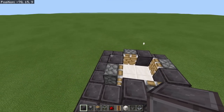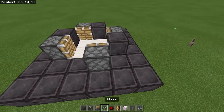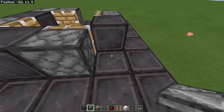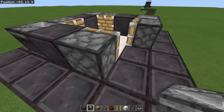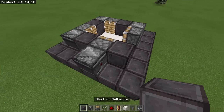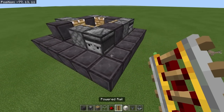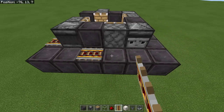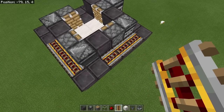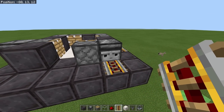We'll place solid blocks beside those pistons. Get rid of this one because this is where we're going to be able to take our trident in and out. Then we're going to put observers facing in that direction, that direction, that direction, and one right about here. Put a solid block there too. You should have observers facing out, a hole right here, observers facing powered rails. We're using powered rails instead of redstone because powered rails actually update faster than redstone, making the trident killer a lot faster.